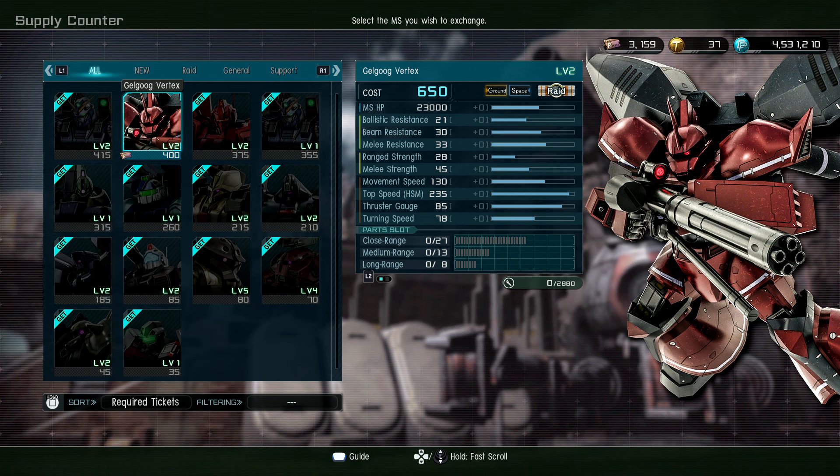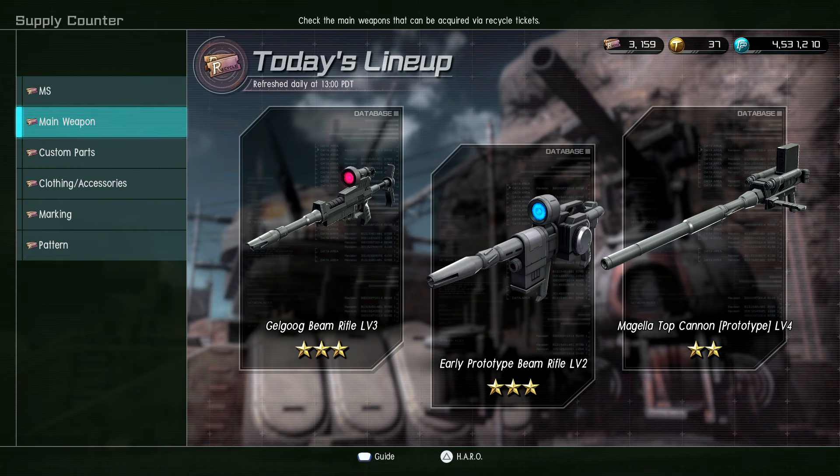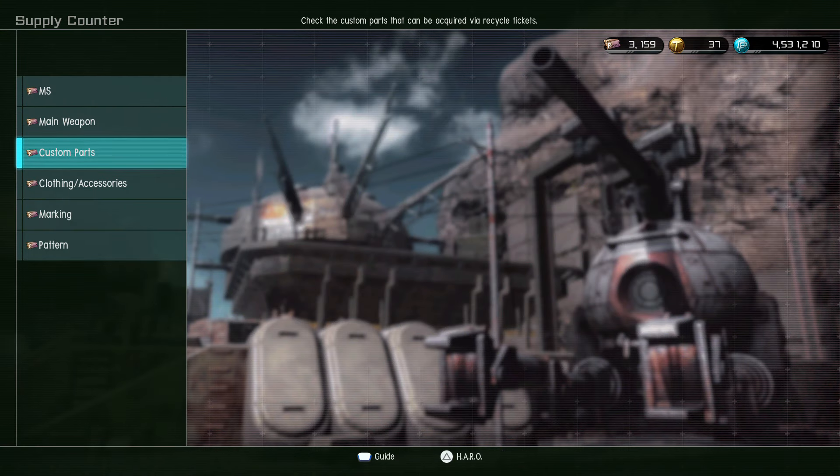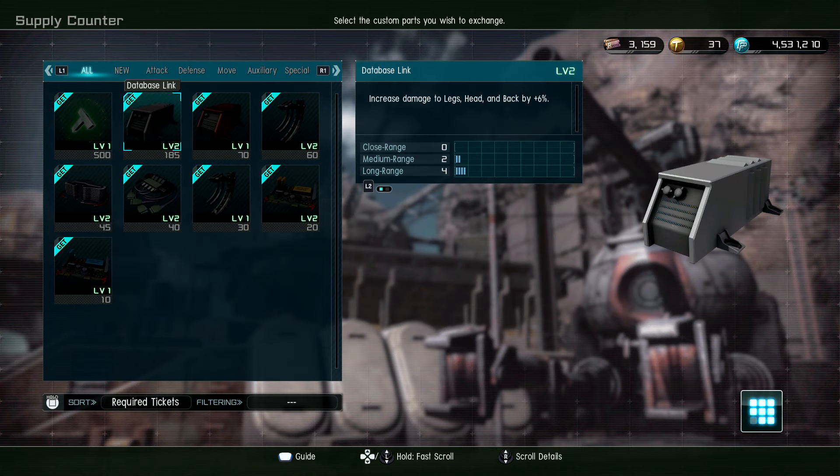I don't think I'm really concerned about getting Vertex 650 — that's just a personal preference. But if you need that Cycle Frame, get it while it's in there. Just saying, Cycle Frames are in there.